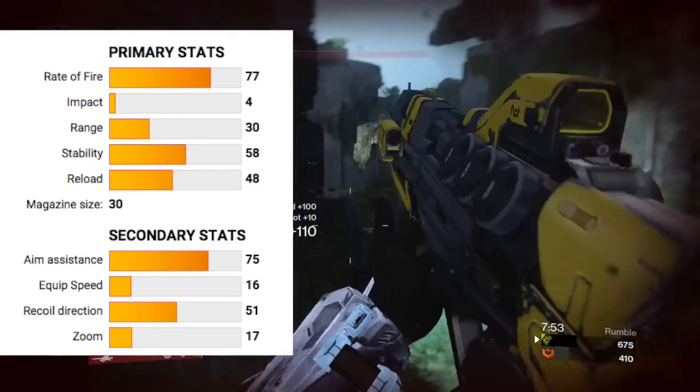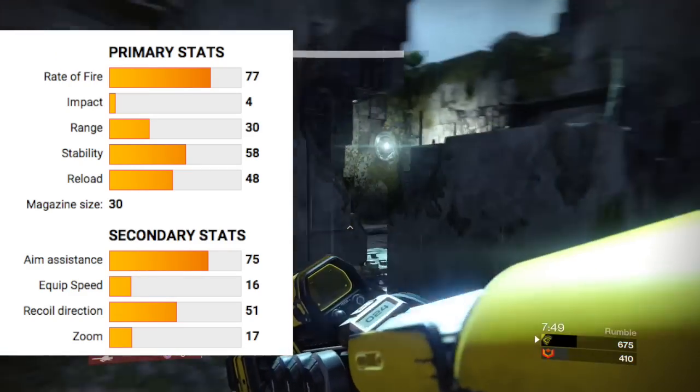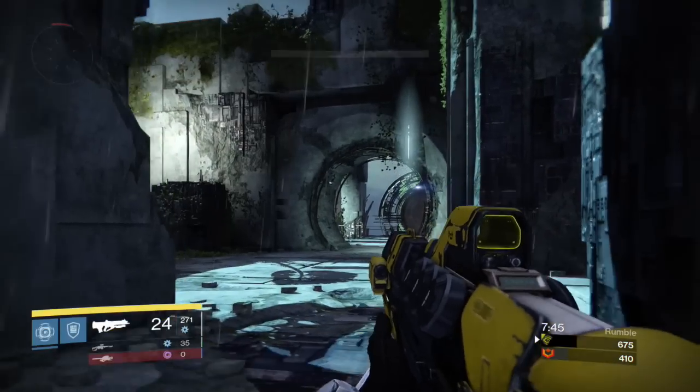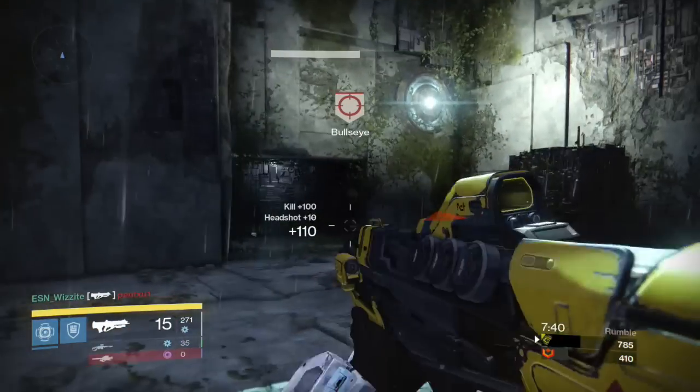Here you can see the believed primary stats of Skori's Revenge. In brief: high fire rate, which means always a low impact, a relatively small range, medium stability, and medium reload. At the moment, this is looking to be a 3 to 4 burst kill as long as the majority of your bullets are headshots.